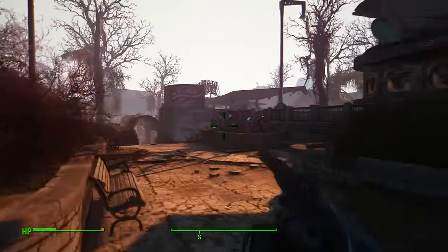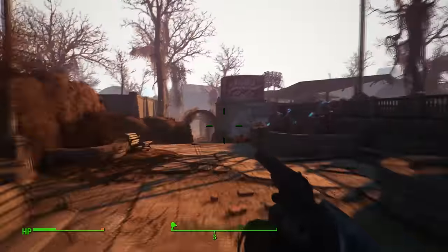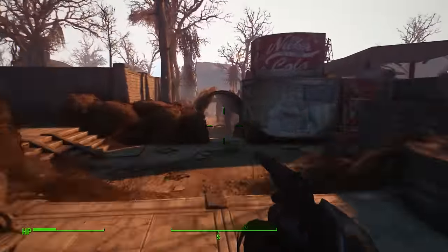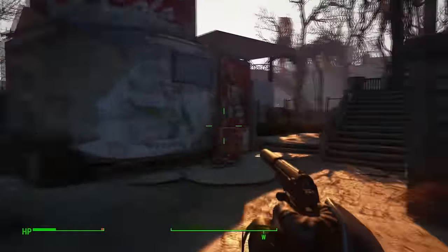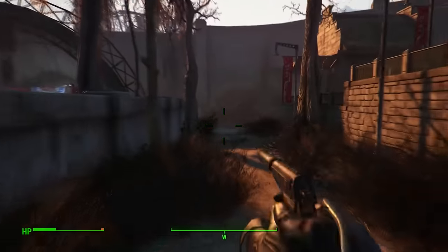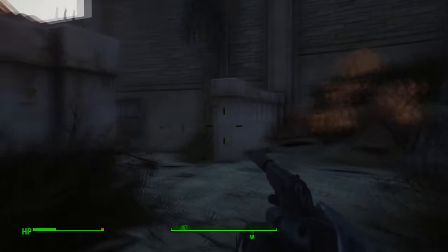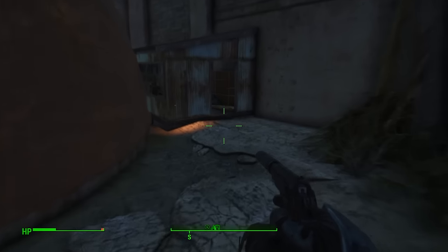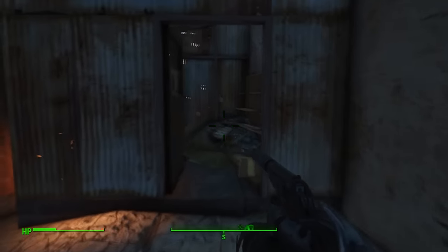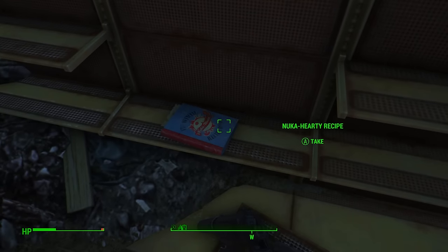The next Nuka recipe is also in Safari Adventure, next to the reptile house and a big boat. Head down to the stairway where you'll see two Nuka Cola advertisements, then turn right into the employees-only zone and continue forward. Watch out for enemies coming from the ant piles. Once inside, lockpick the door and on the right you will find the Nuka Hearty recipe.